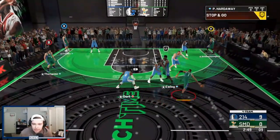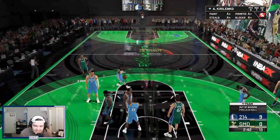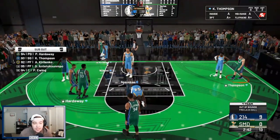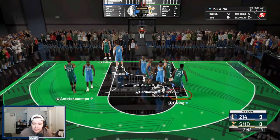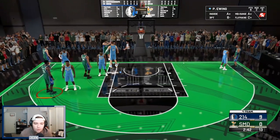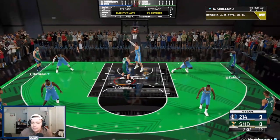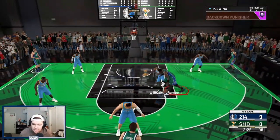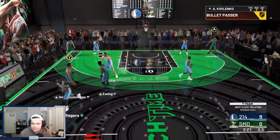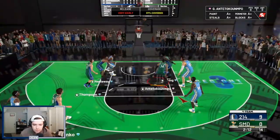We try to get into the post game, but Ewing gets stripped going up strong — ball stripper is just a good badge this year to prevent the post game. We try a post fader and he misses. Try a post spin and he gets boxed out. I just don't know about Ewing — he's not the type of center I would use. I don't feel like I'd have much effective success with this card. He is going to be a great rebounder though, and really good on the interior defensively — I'll say that.